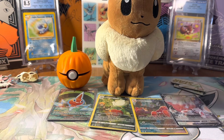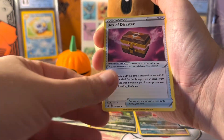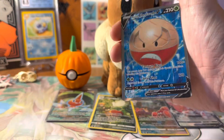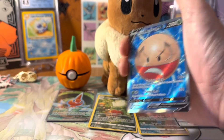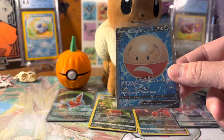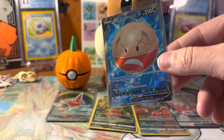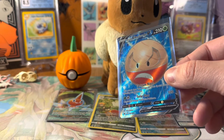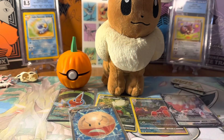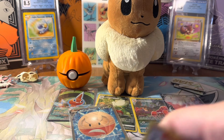Last pack out of the Zera Aura box - let's see if we can get a good pull to end on. These definitely surprised me with the pulls I've gotten. We get Jynx, Snover, Bronzor, Gumshoos, Chandelure, and then Hisuian Electrode Full Art - wow, we got two Full Arts out of these boxes! That is a nice surprise - this one is actually centered pretty well. The background really makes the Electrode pop, and they picked a fantastic background for Rotom too - that green lets Rotom just pop off the screen.